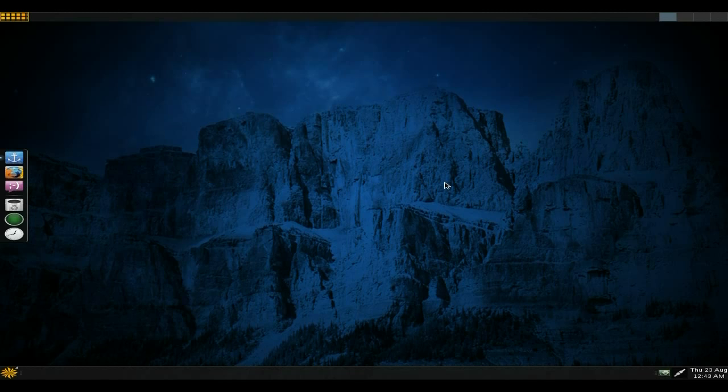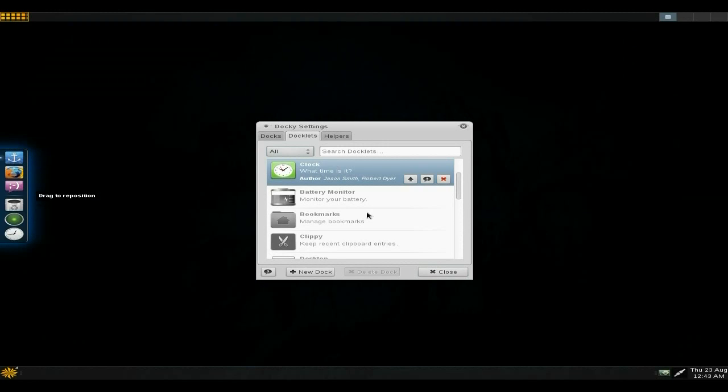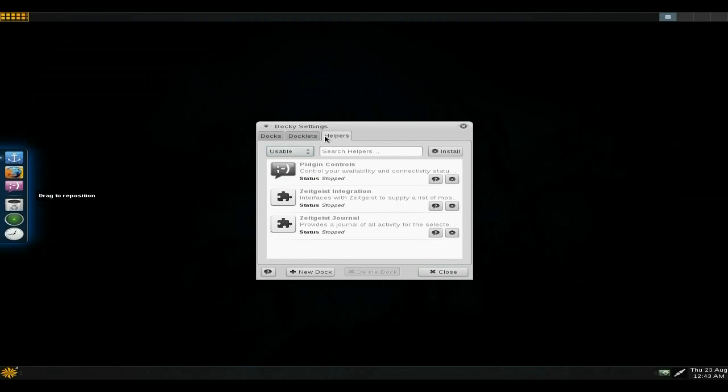It's MATE - your MATE desktop. There's a bit of Docky going down here. I've actually installed some things for myself. You've got the Docky icon, and if you click on Docky you can put your docklets in, add some helpers and stuff like that.